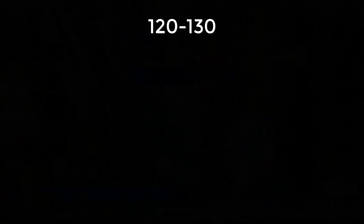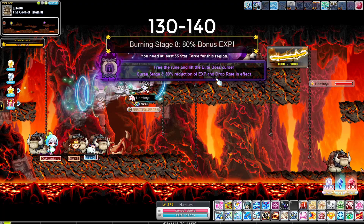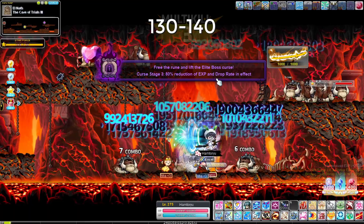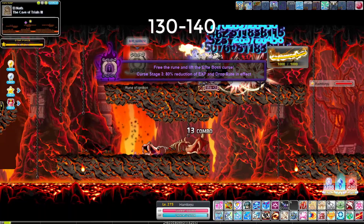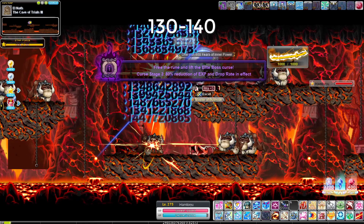At level 130, go to Cave of Trials 3 until level 140 — also a star force map but with really good rates. Start on the left side, there's a hidden portal that takes you to the right and back. Just kill each packet of mobs, keep going all the way to the other side, then go back. Use Hitogiri Strike Diagonal to hit both platforms, and use Summer Rain pretty much off cooldown.